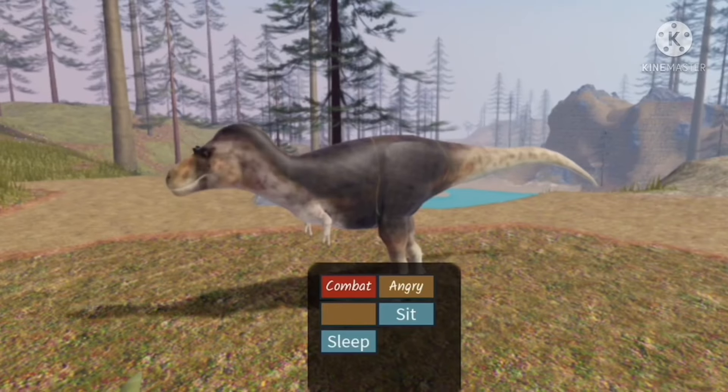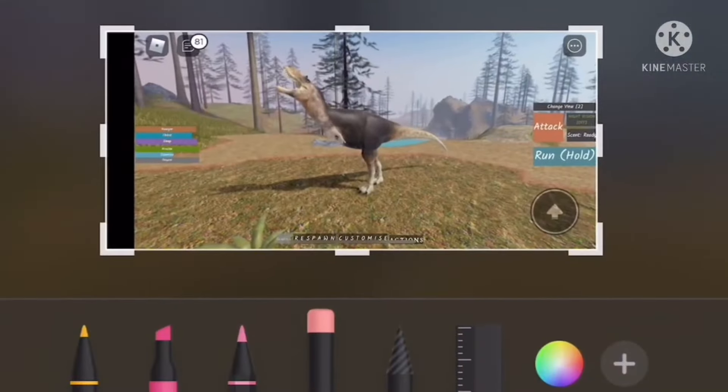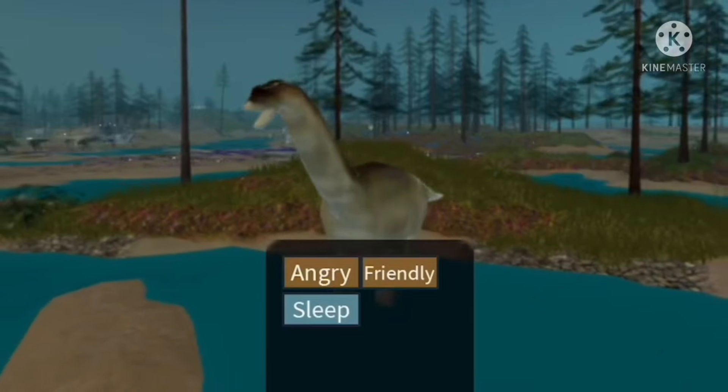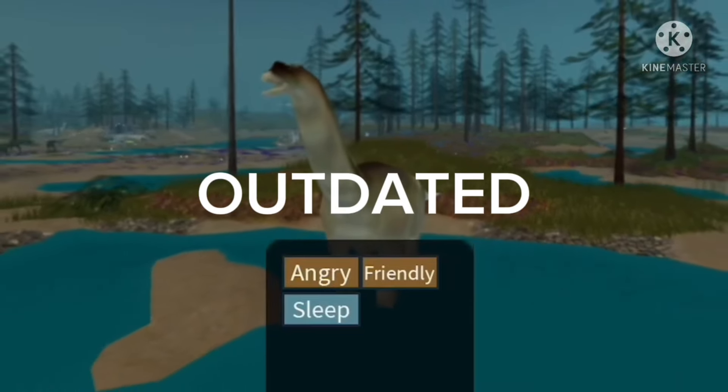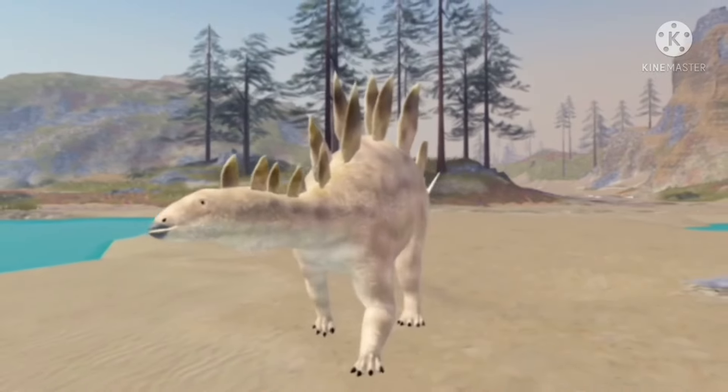Number 10: As Albertosaurus, if you friendly call, then bite, then take a picture, it looks like Albertosaurus is epically roaring at the sky. Number 11: Camarasaurus has never gotten a roar change. Number 12: Stegosaurus's friendly call is Triceratops mentally suffering.